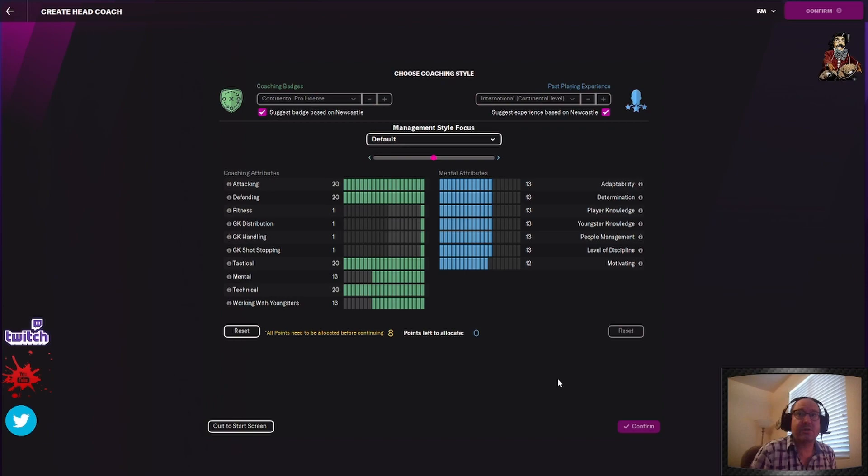That's what I like to do personally — this is probably a better setup than my guy Damien Geppetto. Mental and working with youngsters — we've got eight points left, so I'm going to add four in each. So we've balanced it out: tactical, technical, attacking, defending, and then mental and working with youngsters is decent. What we're going to do is we need motivation, determination, and discipline. Those are the stats you want on your coach. So we're going to drop down player knowledge to one, youngster knowledge to one, and jump up discipline, motivating, and determination.